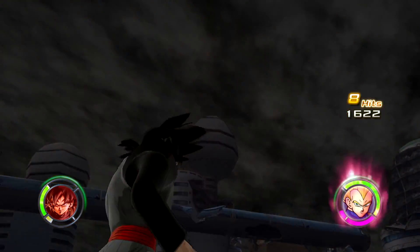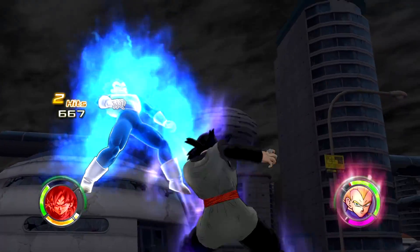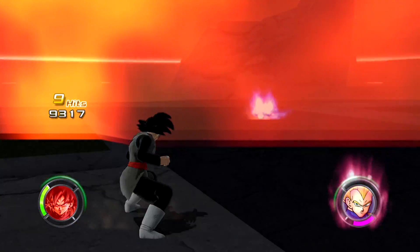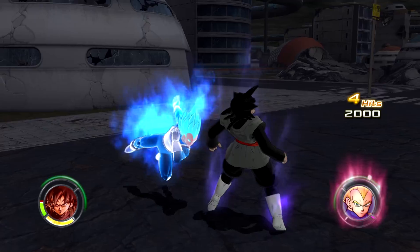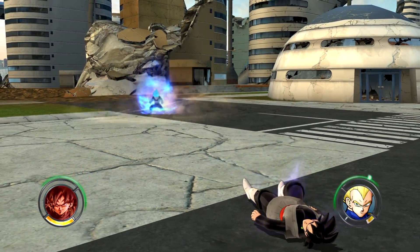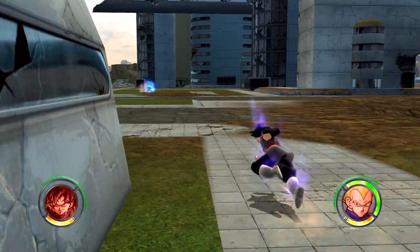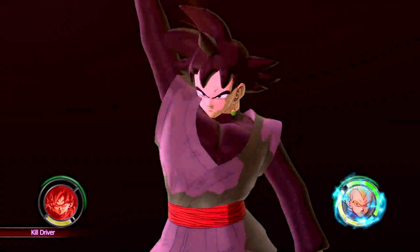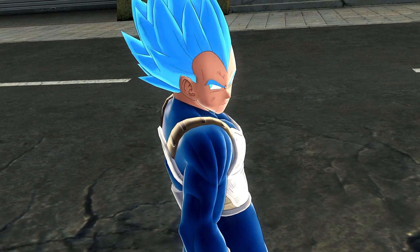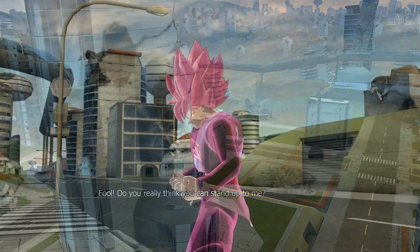Vegeta activated his raging blast mode so let's see the combo strings. Power ball does crazy damage but it looks like Goku is going to lose unless he transforms. He has one sliver of health left but he's still fighting — please use an ultimate, charge all the way, go into raging soul mode. Vegeta wins that round. Alright, round two — let's select Rosé Goku this time.